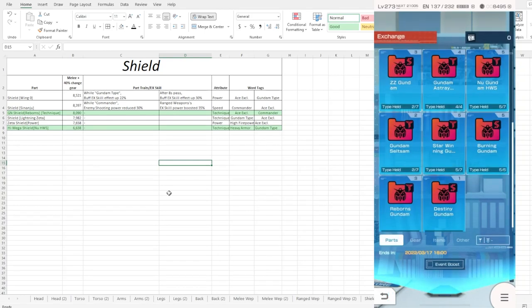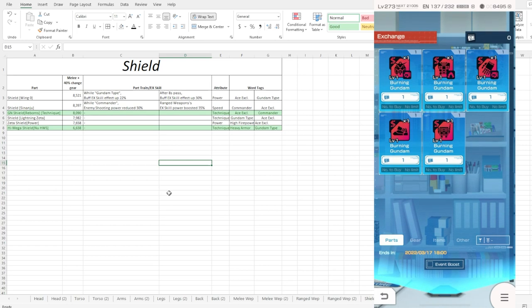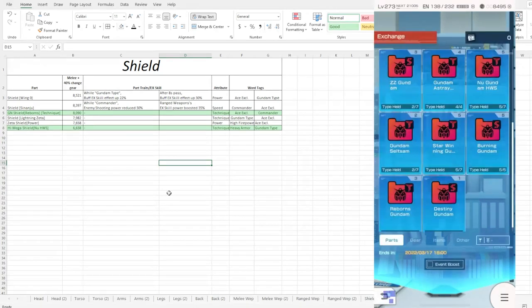Moving down to Burning, then Burning Remorse, and Destiny - those are basically all remorse versions of what we already have. For getting parts specifically, check which ones you really want. For Build Burn and Big Burning, I personally think every one of those parts is good - you guys just have to check which one fits your build, or honestly which one you already have as a P attribute so you can access the other attribute vortex right away. For Reborns Gundam - Reborns doesn't really have that wow factor in terms of EX skill, so I can't really recommend anything specific there. The biggest benefit might be having the commander tag.